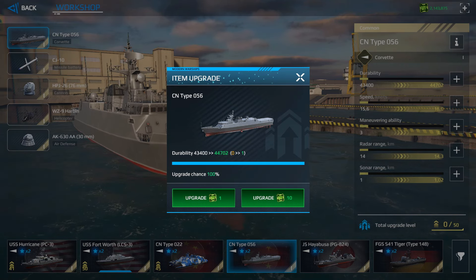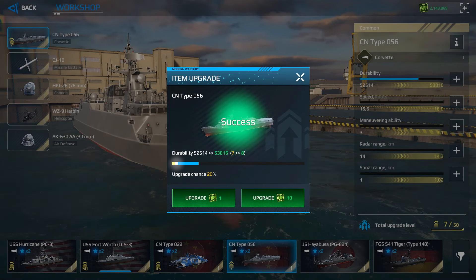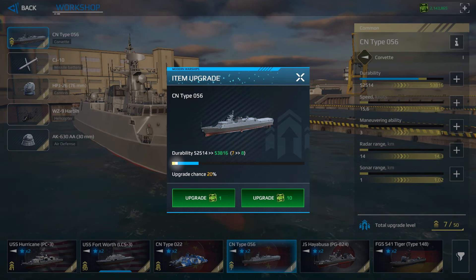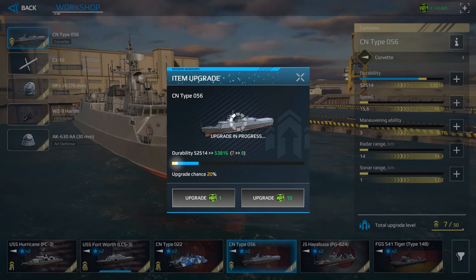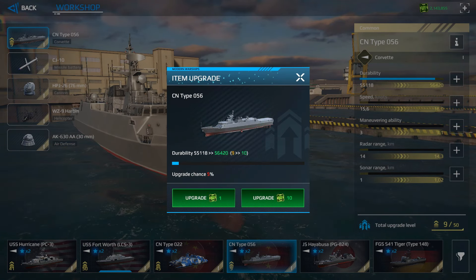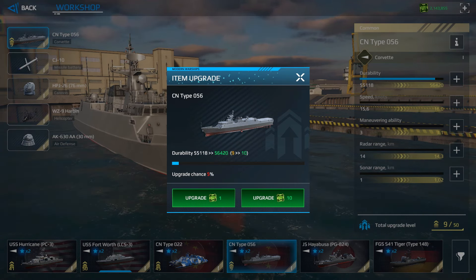You can purchase one upgrade point or ten upgrade points, with ten having a higher probability of success. This works like a lottery — sometimes it works, sometimes it won't. For example, upgrading from level 7 to level 8 can increase durability from 52,514 to 53,816 points.